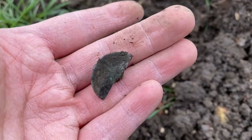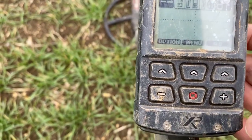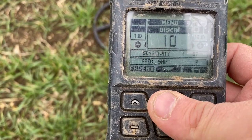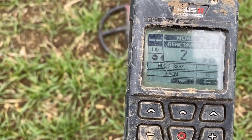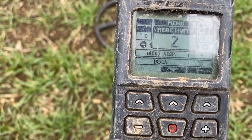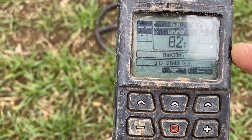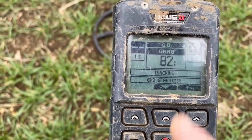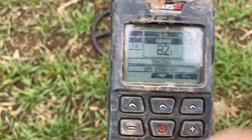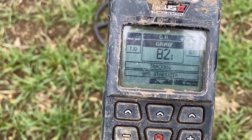Just to let you know, we've changed the settings slightly. We're running on a profile we named 'My Field.' We've set the sensitivity to 97 — it was on 95 — and scrolled down to reactivity, dropping it to 2 from 2.5, which should give us a little bit more depth. We've also done a grab balance — ground balance as we used to call it on the Simplex. To do it, check out Griff Finds' video: you select that setting, hold down the pinpointer button, and pump the coil up and down a few times.